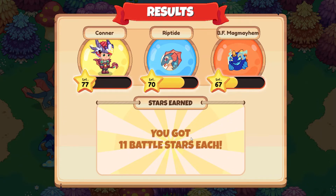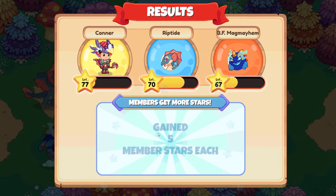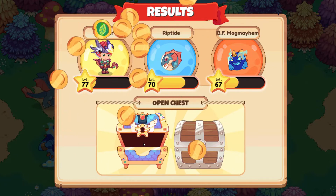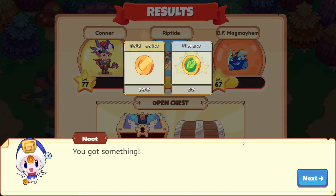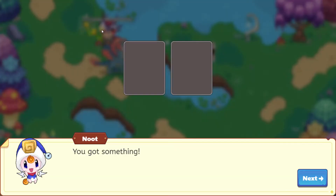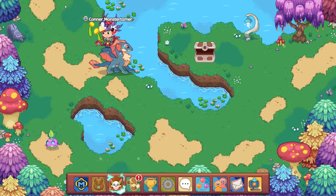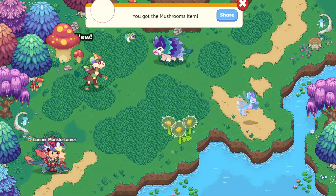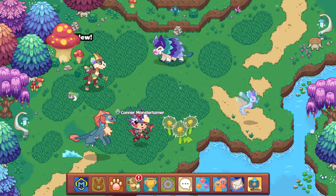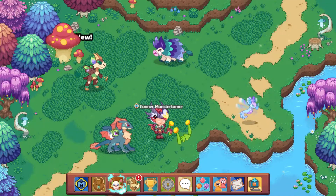11 battle stars. Let's open up the chest: 200 coins. We're going to get a mushroom — yay! A mushroom and an old sock. Which one am I happier about? You guess. Let's share that with our buddies. And another mushroom! So cool.